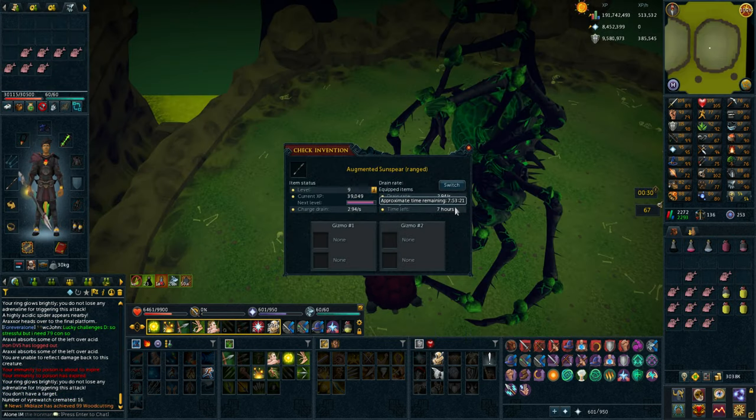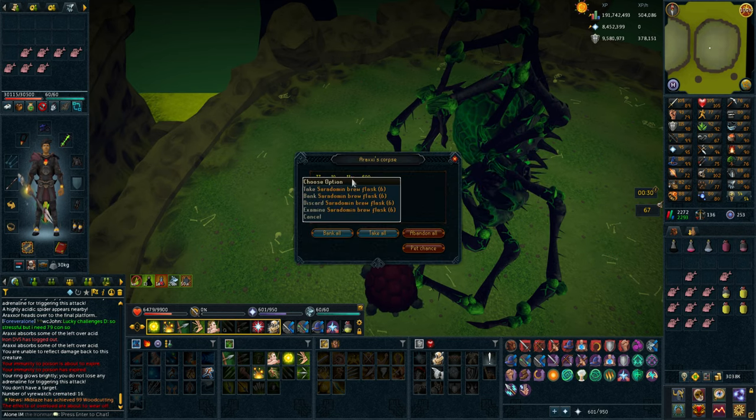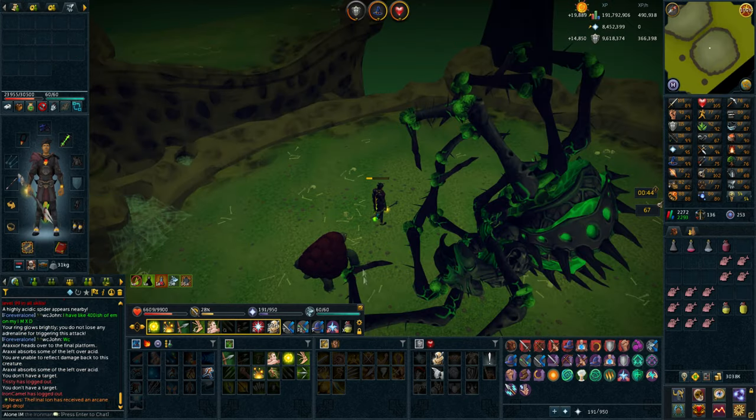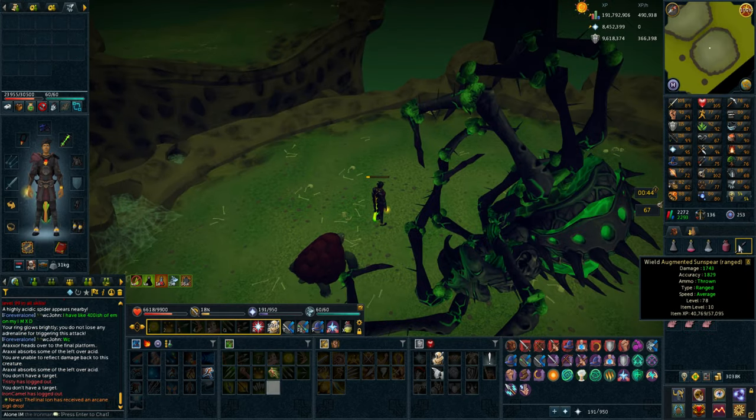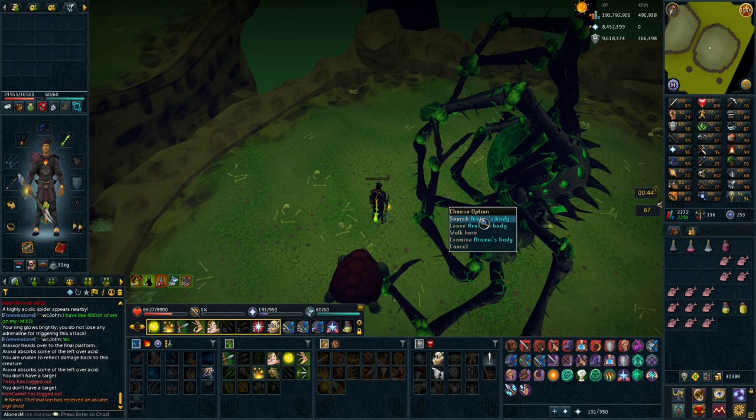I got approximately eight hours of charge from that, which is really good. I think the next kill I will hit level 10 on the Sun Spirits, so I'm going to disassemble that as well. Let's see what loot I get for the first kill — some new logs and an amount of Saradomin brews. That's my weapon level 10. Actually, I'll save it for now because I want to do one more kill, so I don't have to go buy a new one and augment it. I'll disassemble it the next kill.